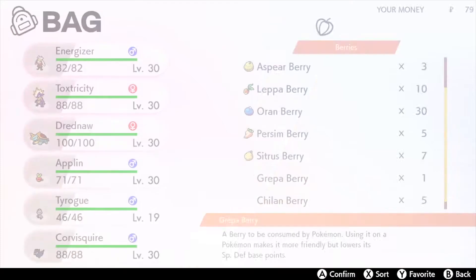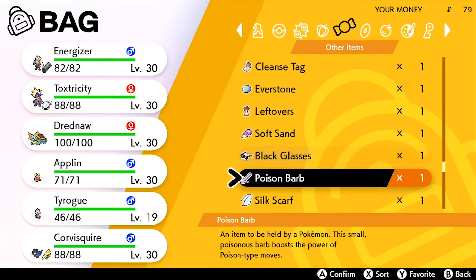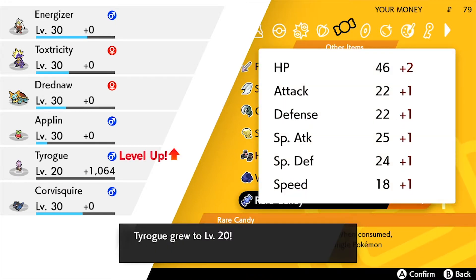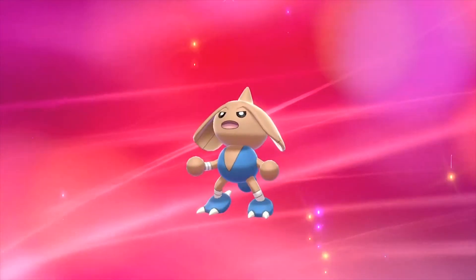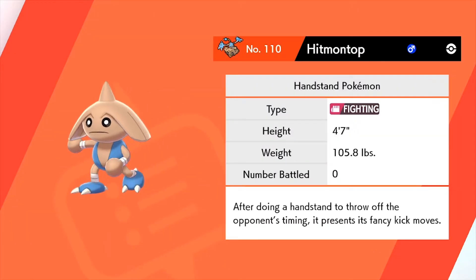After using the Kelpsy Berry, the attack base points fell. Let's check the summary — yes, they're equal! That means we can evolve Tyrogue. Instead of leveling it up against wild Pokemon, let's use a Rare Candy. There we go — it's evolving. This should be Hitmontop based on the equal stats. We got Hitmontop! Now we have all three Tyrogue evolutions: Hitmontop, and previously Hitmonlee and Hitmonchan.